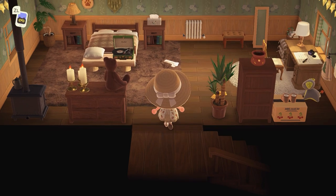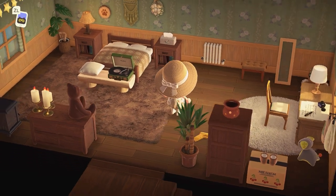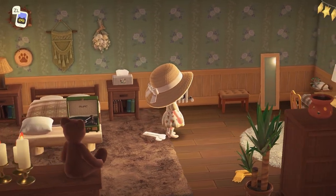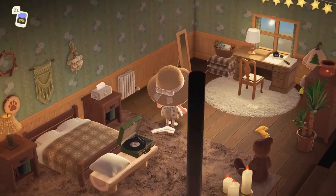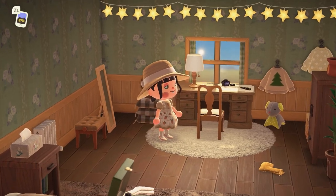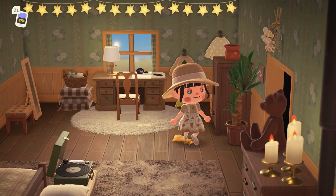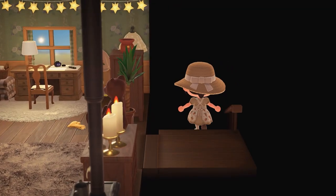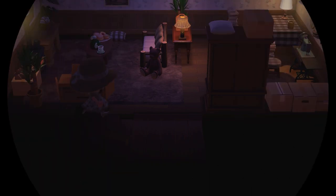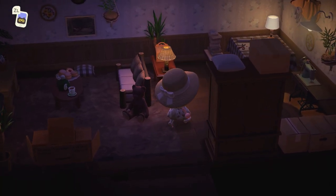I wonder what the bedroom looks like — I'm assuming the upstairs is the bedroom. I always like to see how people break up these big spaces. And of course it's so cute — I love this brown shaggy rug, it works so well especially if you have a similar color palette to Claudia's island. This is a great way to break up that room space. Look at how the light is coming in through the window — putting clothing items and sweaters on the wall is always a great way to decorate.